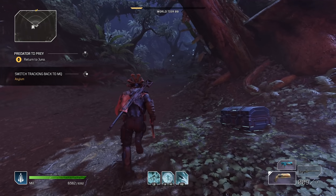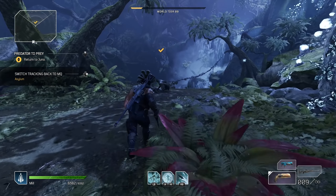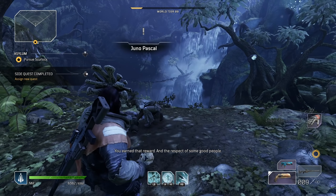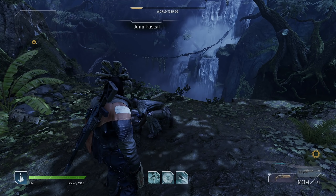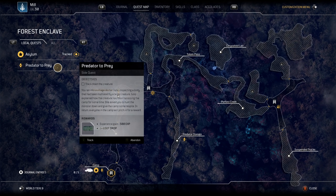Now that we're back, we go up this way again, talk to the NPC, and turn in the quest. Hopefully we get a good reward — we'll skip everything. There we go, we got some more epic gear. For you it's going to be pretty good. Once done, hold to talk to her again, skip the cutscene, and accept. We can track Predator to Prey once again.